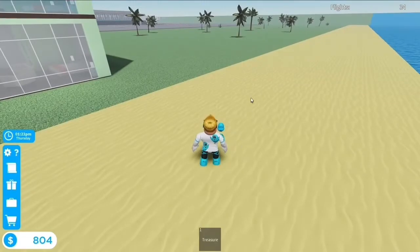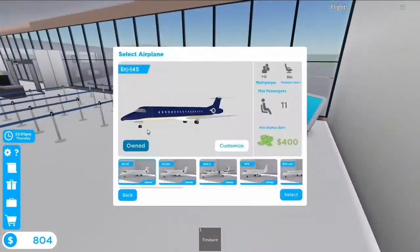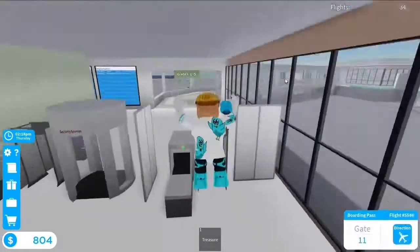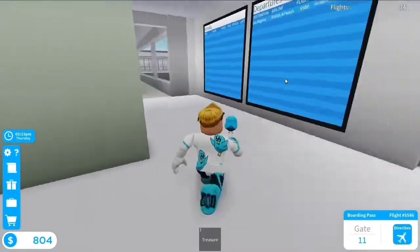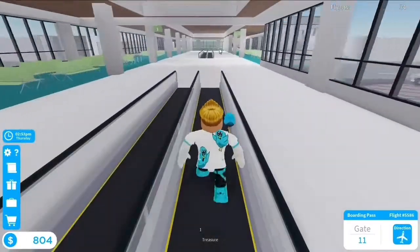Now just pick it up and head back to the airport and set up another flight to Los Angeles using the starter plane still, and do it as quick as possible. If you click on missions it will tell you how much time you have remaining.